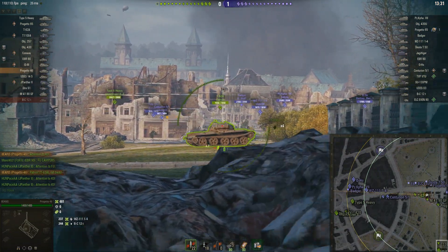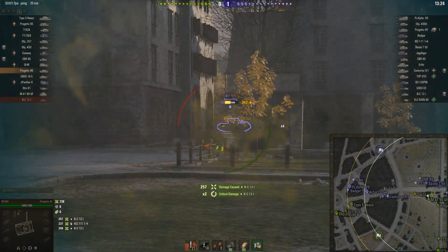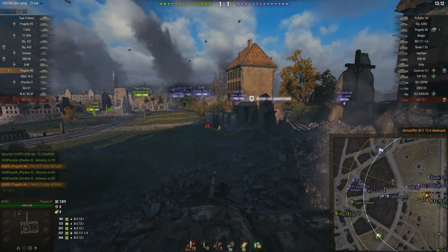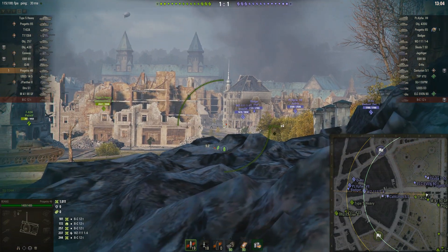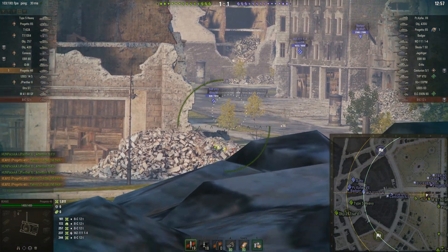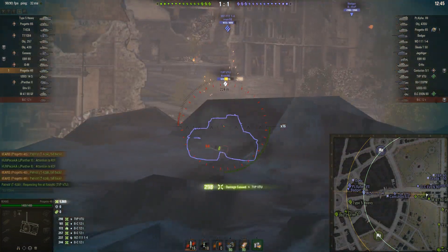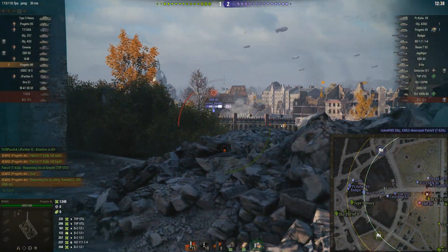He just unleashed two of his shells - only one of them penned, unfortunately, but that's a good start. That will definitely have given away his position. Meanwhile, he spots an opportunity to take out that 12T and does so, and that's where the autoloader comes in really useful. The EBR we'll see more of later, but for now he's concentrating on that WZ. That T62A isn't looking healthy. He got two shells off at the WZ but wasn't able to make either of them do damage, then expends his entire clip on the TVP who's poking out.